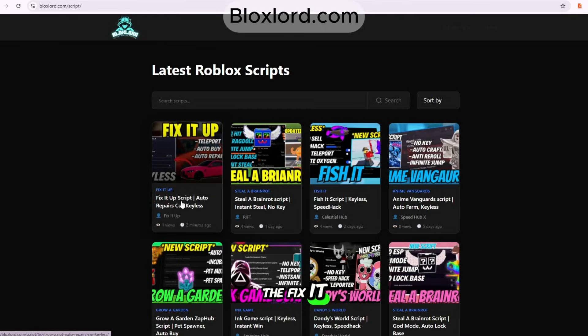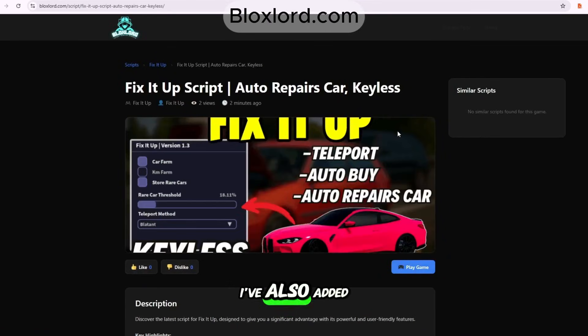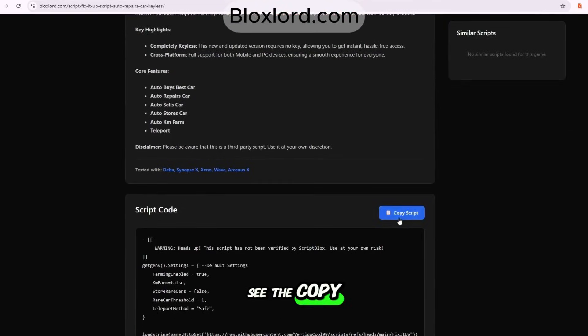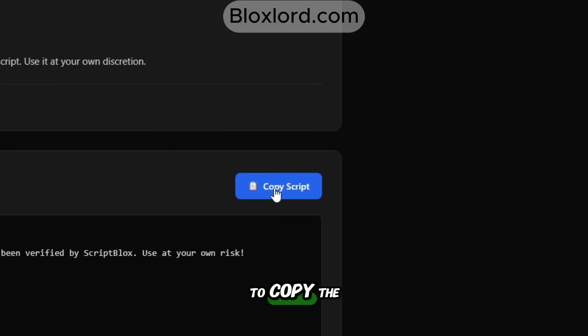I'm clicking on the fix-it-up script article. I've also added the link in the description below. Just scroll down and you'll see the copy button — simply click it to copy the script.